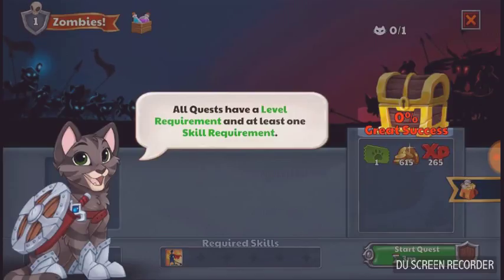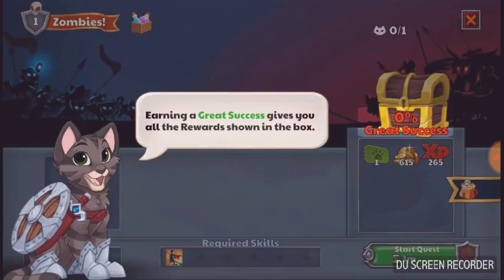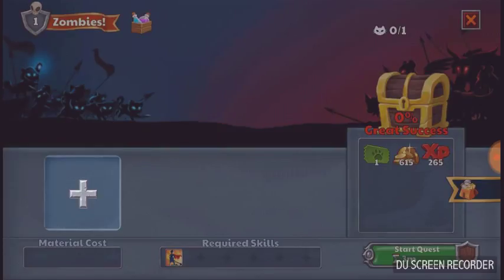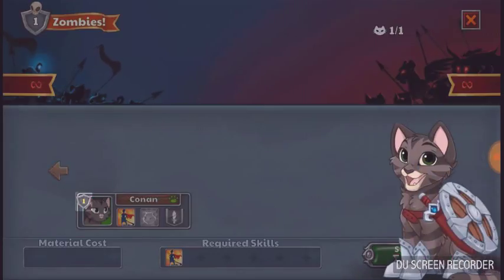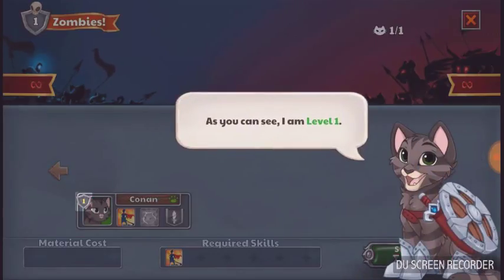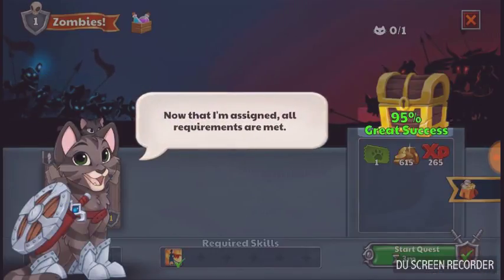All quests have a level requirement and at least one skill requirement. Meeting quest requirements increases the great success chance of the quest. Earning a great success gives you all the rewards shown in the box. Assign me to a story quest by tapping the empty slot. As you can see, I'm number one and I have the heroic skill — just what we need. Now that I'm assigned, all requirements are met, so the great success chance has increased.